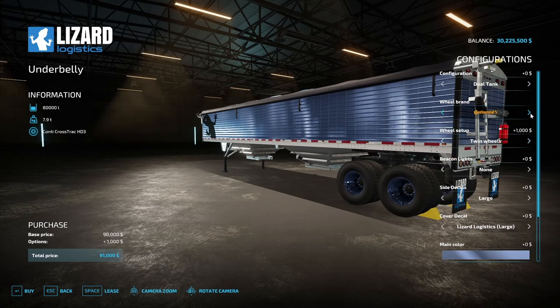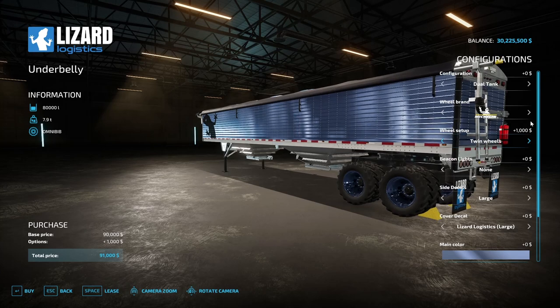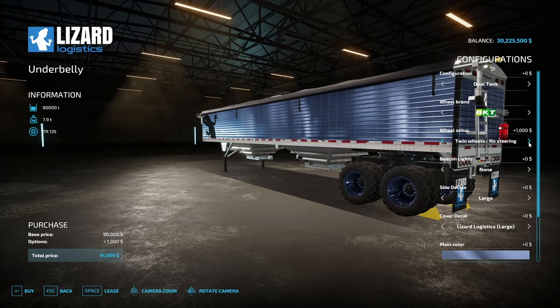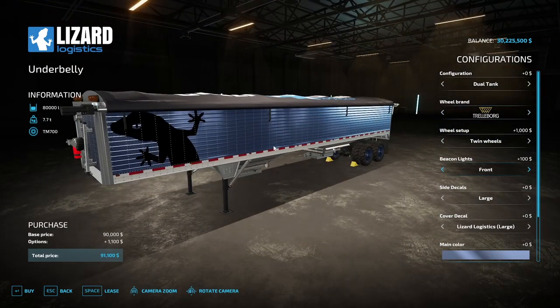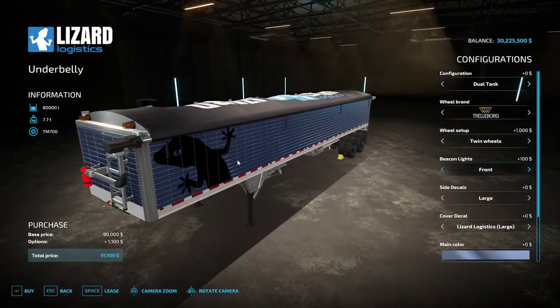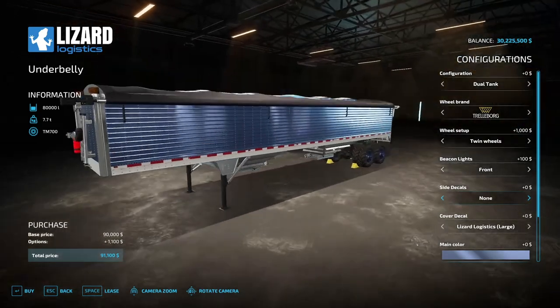Wheel brand options include Lizard with twin wheels, twin wheels with no steering, Continental with twin wheels or twin wheels no steering, Michelin with wide tires, twin wheels, no steering, and wide no steer. We've also got Vredestein, narrow twin wheels, BKT, Midas, Jace, and even Nokian. Beacon lights - none or yes, which puts two beacons on the front.